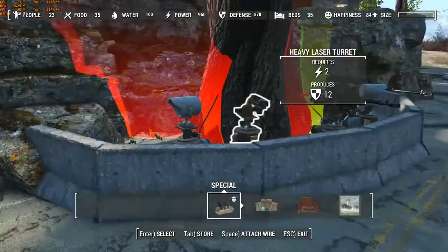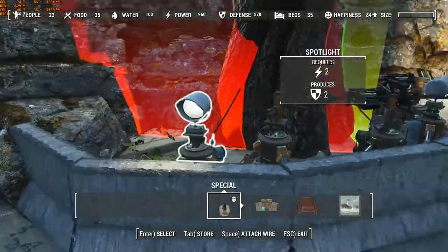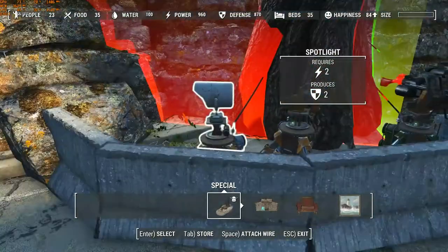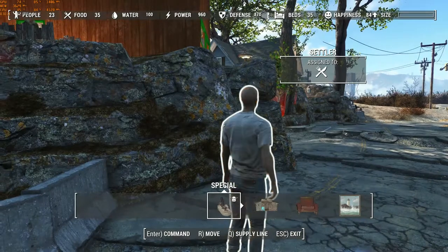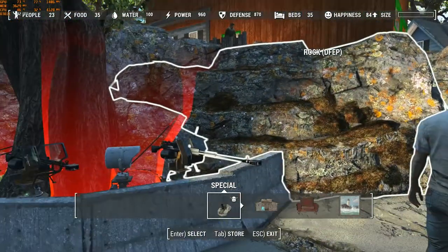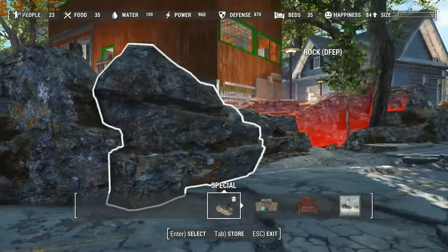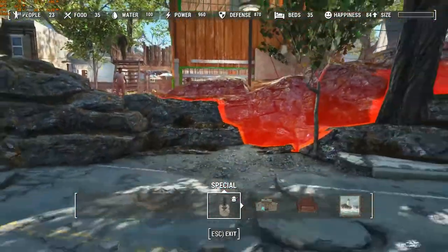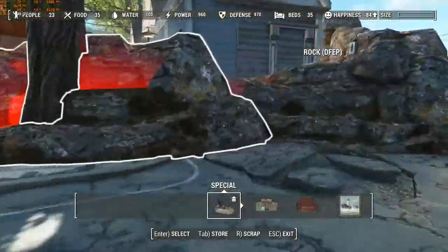They are not daisy-chained together. If you have all your security pieces linked together and the main one connected to the power source goes down, they all go down. So don't connect them all together. There are some nav meshing issues, especially with the big rock wall, where some settlers will appear outside the natural border and then magically reappear inside the settlement. Anywhere I didn't want people walking in and out of, I added walls.